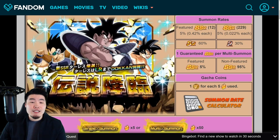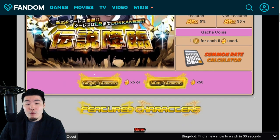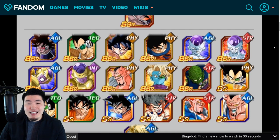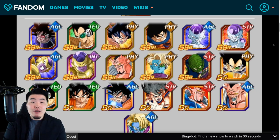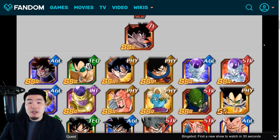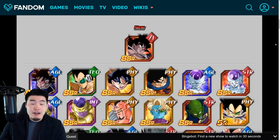Moving on to the STR Turles Army banner. It's another legendary summon banner, so the value for your stones really isn't the best. Compared to the Jiren banner, this one is not as good. We do have some solid units like the EZA Golden Frieza's and Tech Raditz, who is fantastic. But if you had to choose between summoning on the Jiren banner or the Turles banner, I would probably go with the Jiren banner — though it depends on how many of these featured units you're missing or need dupes for.